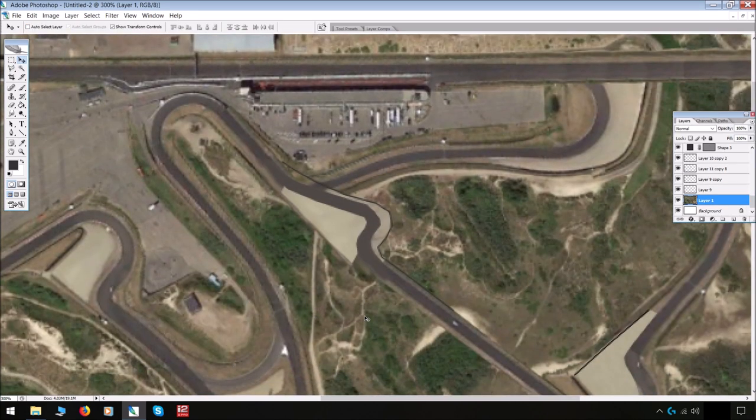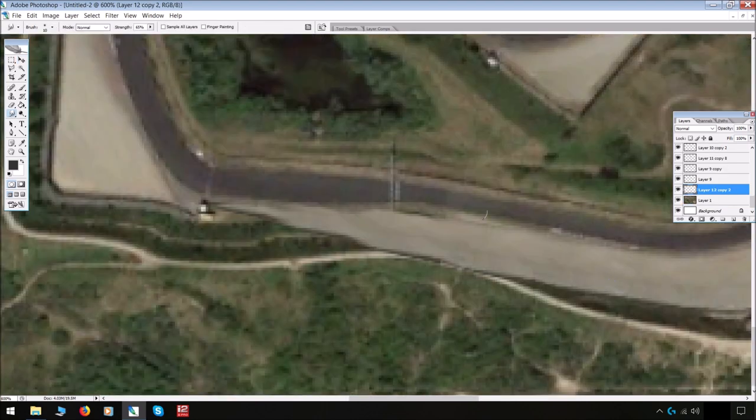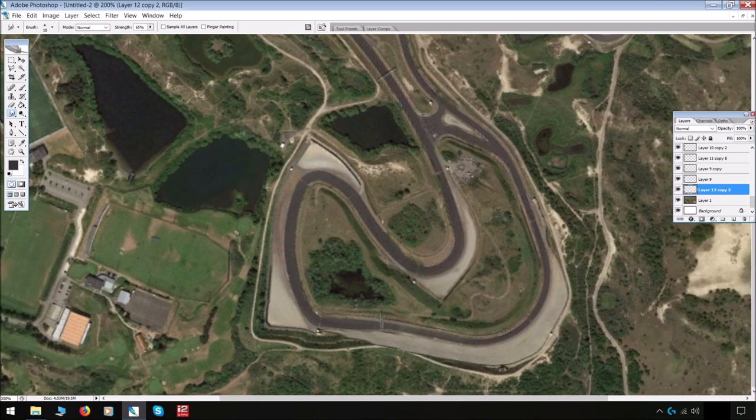And there we have it — not the most aesthetically pleasing chicane, but it allows space for the bigger paddock. It will extend the runoff so that corner can still exist, and it also allows this hairpin to exist while giving cars a chance to maybe follow each other and race down there. Much better runoff area down there now.